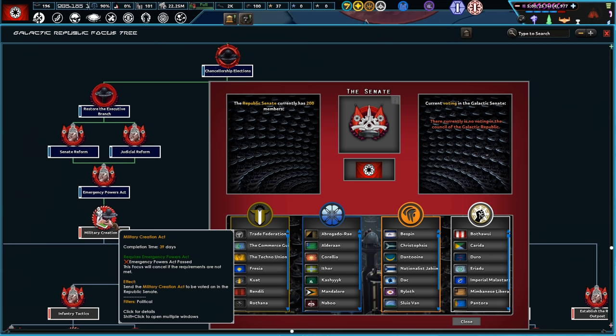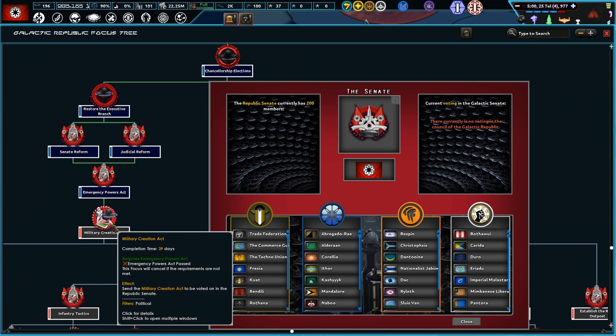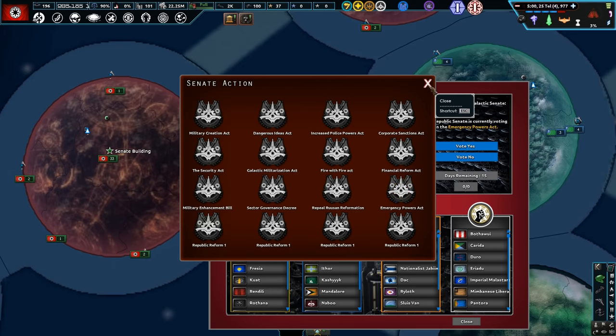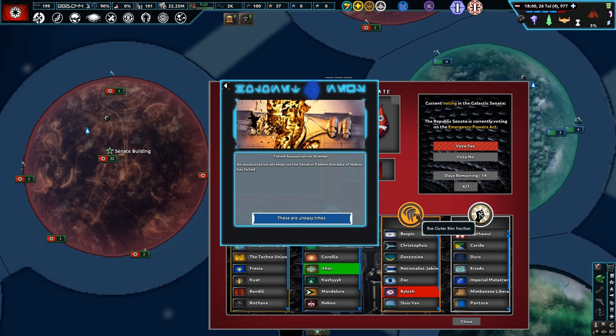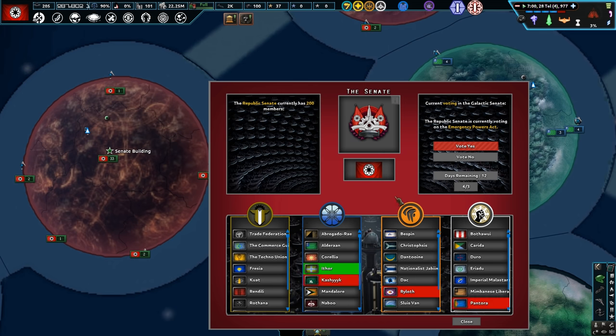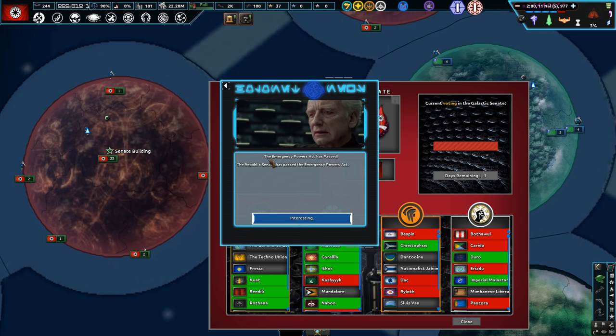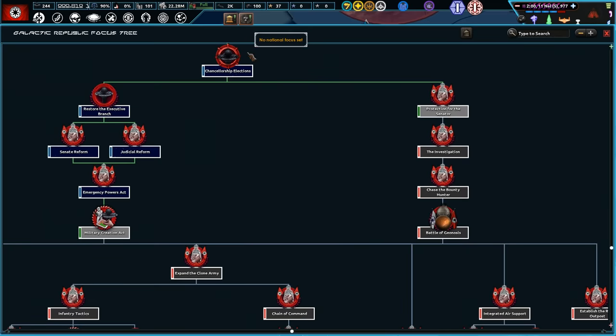We've enacted emergency powers and want to try and get a Republic military creation. We need to do emergency powers first. There's been a failed assassination attempt on Padme Amidala. The emergency powers have been passed — we had to vote on it, which is good. We want to try and get military creation now; we won't have to vote for that.